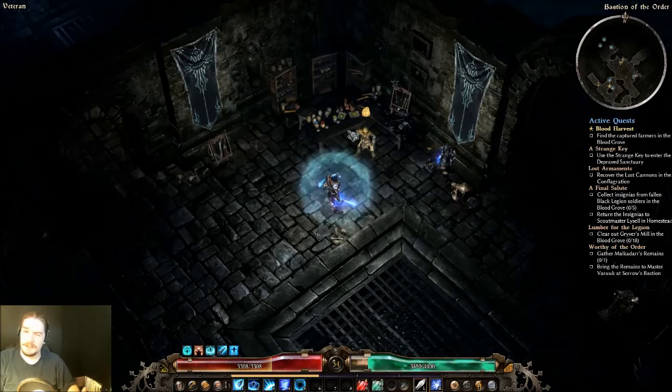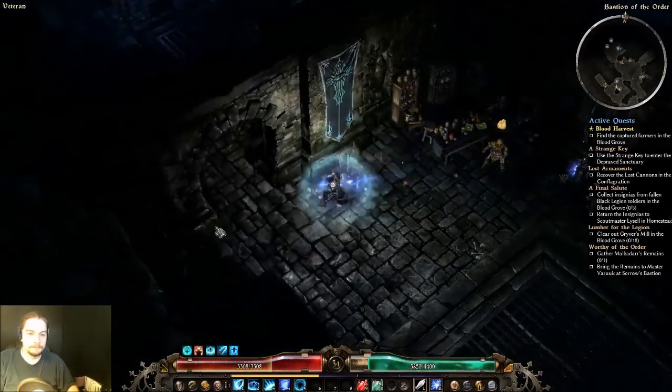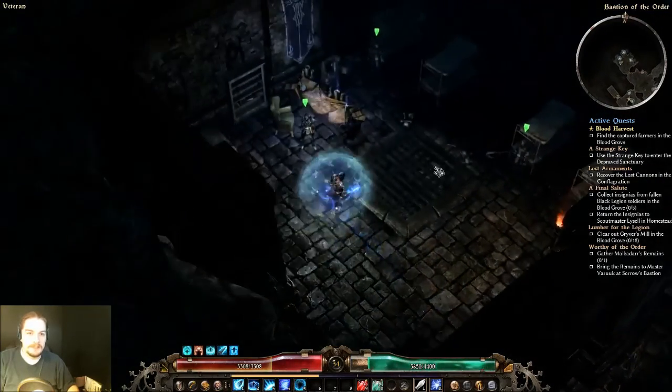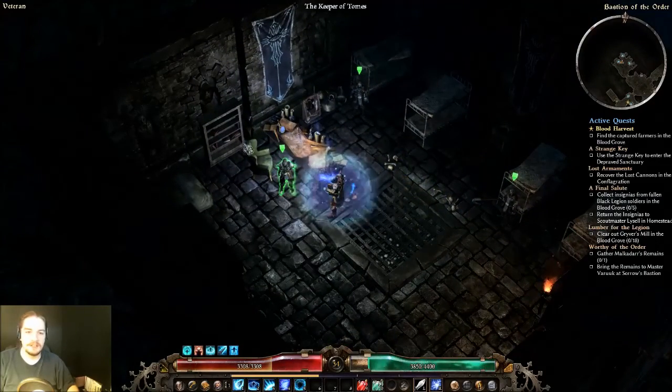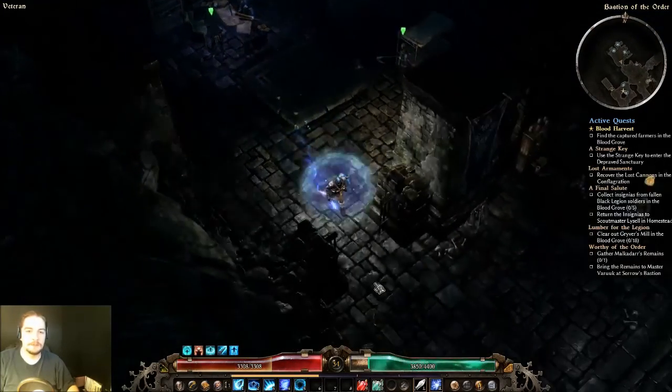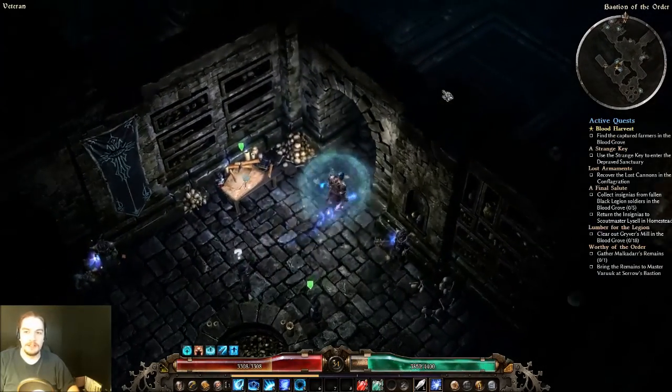This is where you'll first encounter the wares seller, and you can take a look at the stuff that the order sells you. And then back here, the Keeper of Tomes - you're actually going to get the second set of quests from, instead of Master Verruc here.